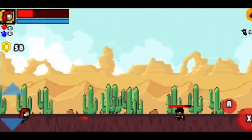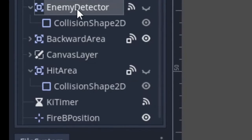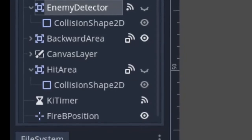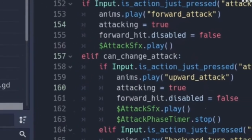I didn't want the player to always be able to use the continuous attack when there's nobody to beat up. Therefore, I added an area node called enemy detector which detects enemies and sets can_change_attack to true. Remember, if can_change_attack isn't true, we can't play the next animation.